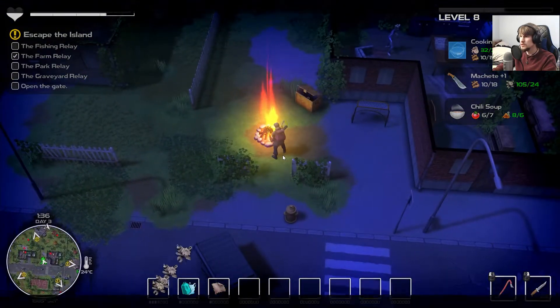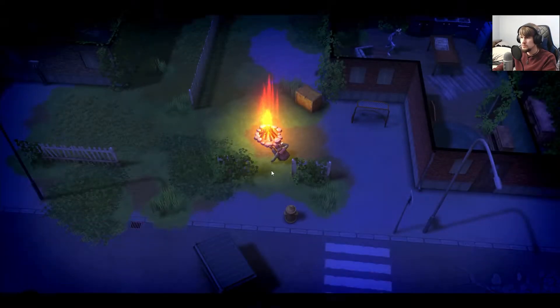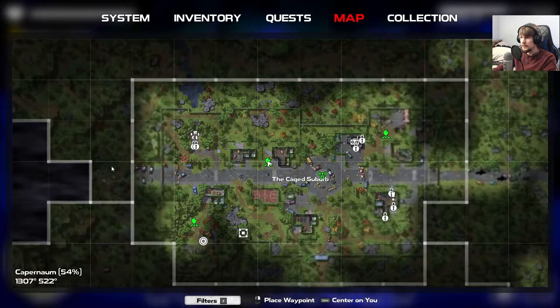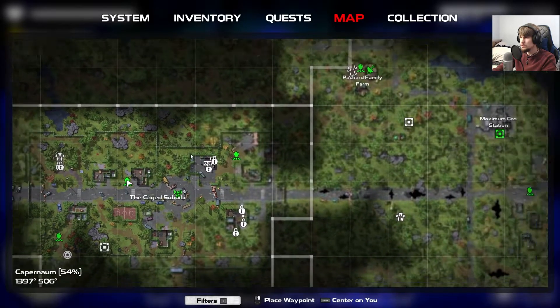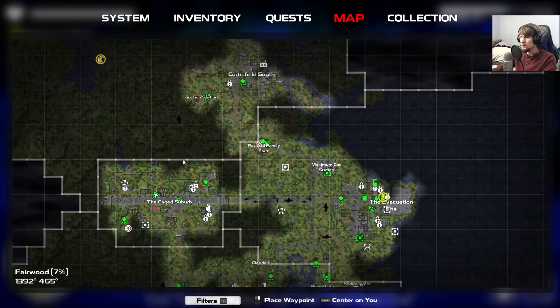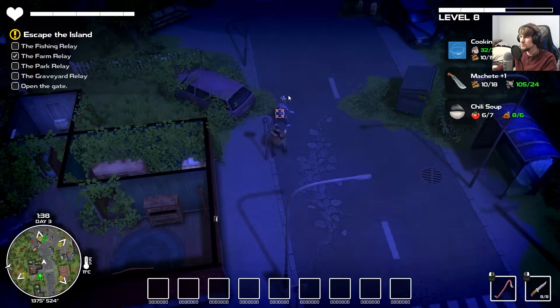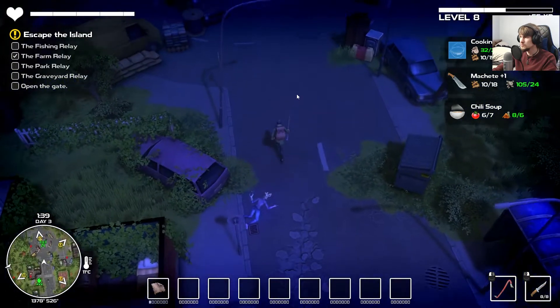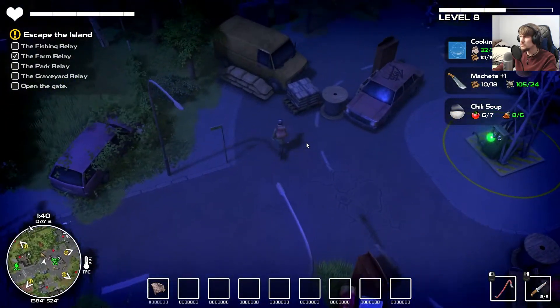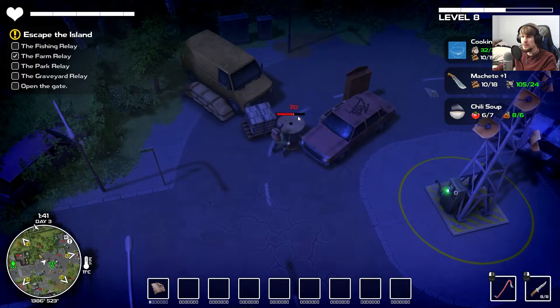We'll just sit here for a moment to heal up after that. I can't go back that way, so it's probably best to use the fast travel to go north now. I wonder if I should try getting some stuff like the scrap wood I still need — might not be a bad idea since I've combed through this area a bit before.